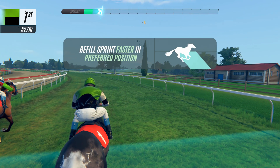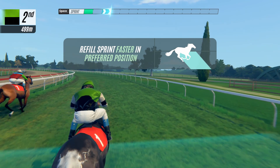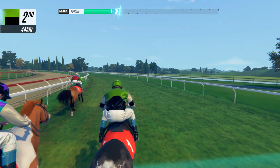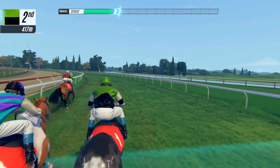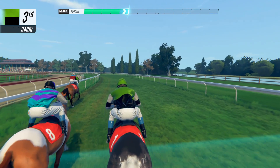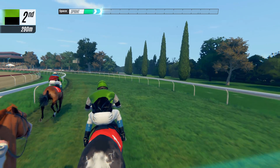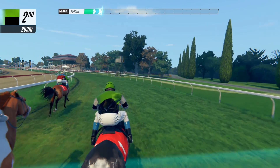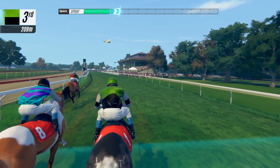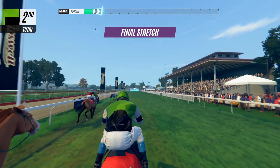Refill sprint faster in preferred position — which means the middle of the pack — so I'm going to try to get us in there. We've got about 300 meters left, in front of Hexagon Goosebill. She is happy with this position, kind of like in the middle of the pack. All right, the final stretch — come on!